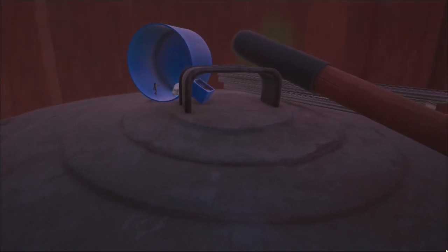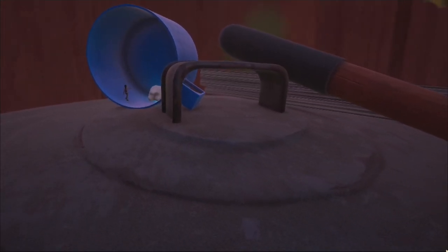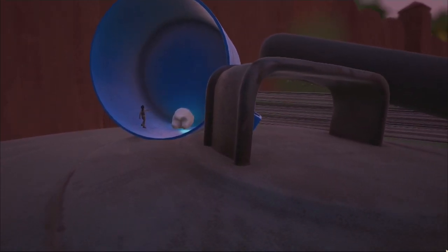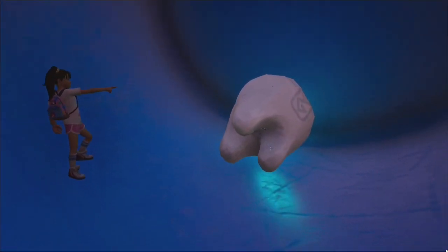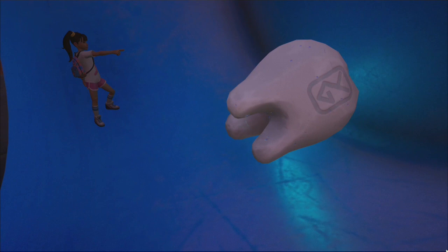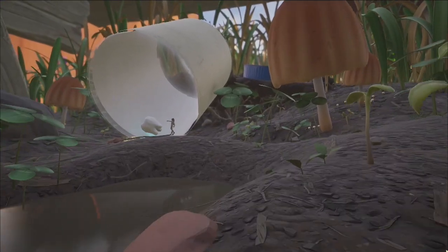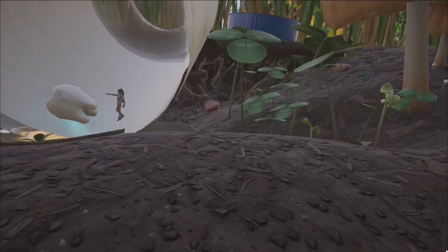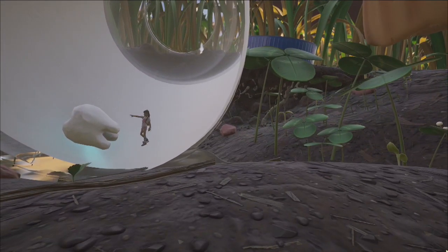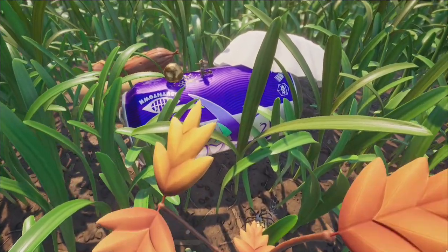The next milk molar will be found atop the tallest trash can in the region and can be reached by traversing over some twigs and a shovel until you reach the top of the upright standing can. The milk molar here is located inside of the cup part of an old thermos. The final regular milk molar is located inside of the actual milk molar bottle landmark, which can be found under the northern bench of the picnic table on the ground level.